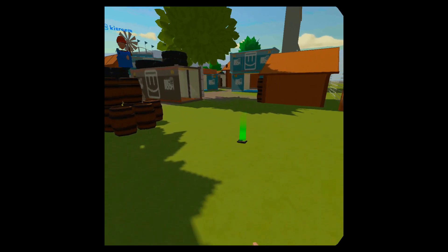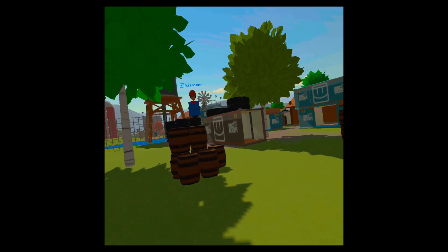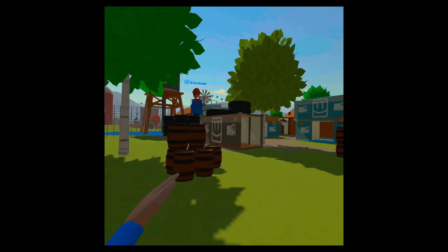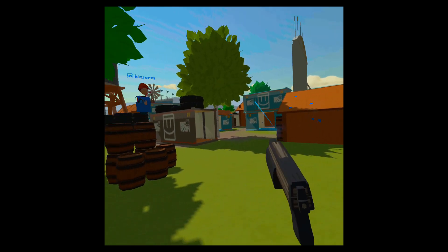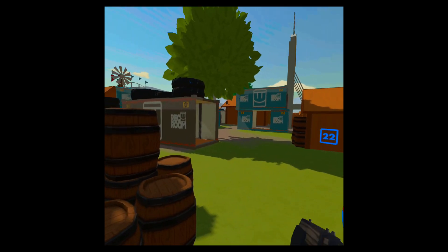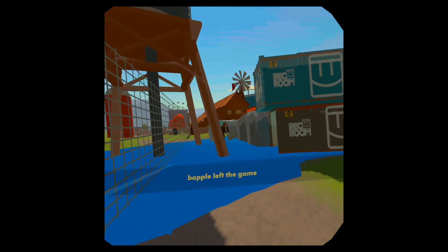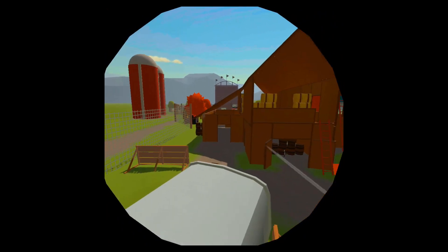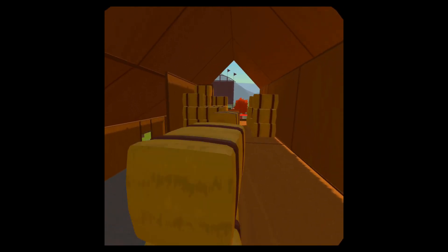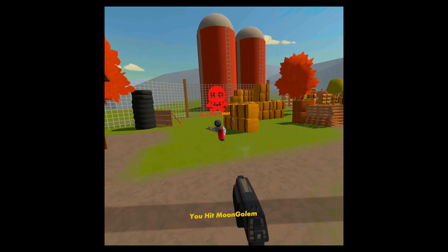Now we're in Paintball. Everything in front of you that you can see is possible to make with that Maker Pen — even down to the mechanics of the weapons. I know it's very basic, but you can see how stuff can be made and how people can then interact with games. It's a simple demonstration of game mechanics — and visually, people love Paintball. This is just a quick private game to show you how it all looks.